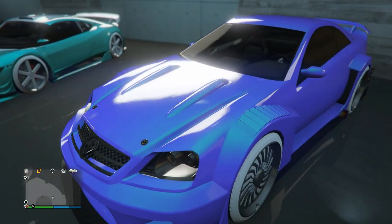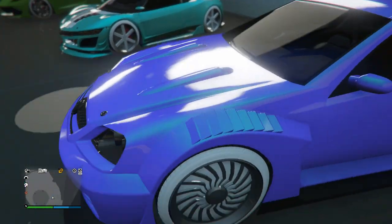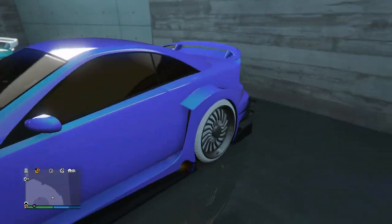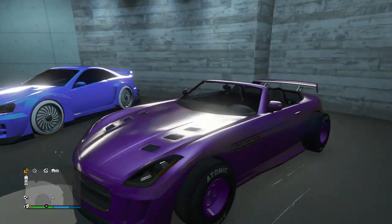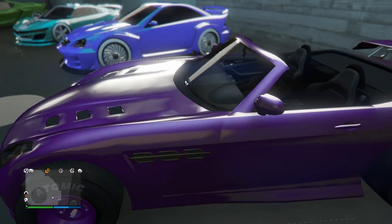Next up we have a beautiful blue paint job on the Feltzer. I love these types of Hacky blue-type paint jobs and he's got the ice white Bennies on it as well. This is one of the nicest colors I've seen on a car in GTA 5 Online — like straight up.